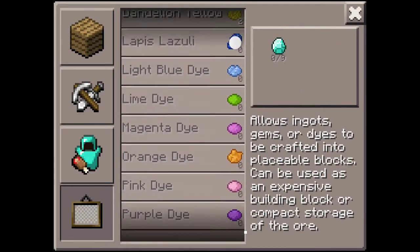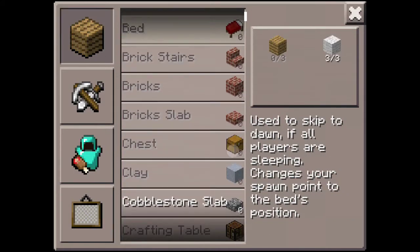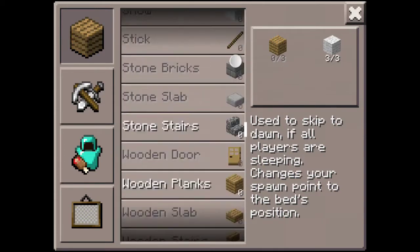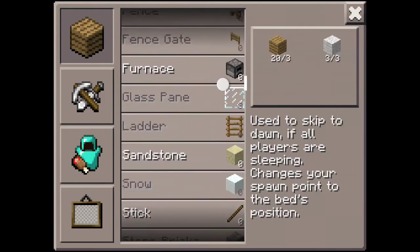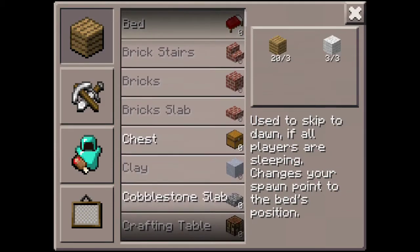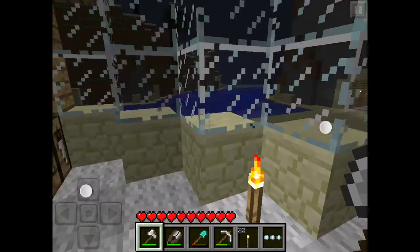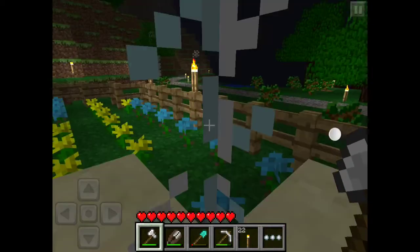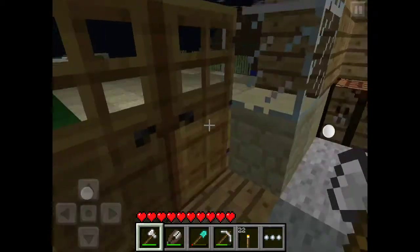Where do we make the bed? It's not in here — oh, it's in here. We need to make some wood planks first. Then we'll go up to the crafting table and make a bed. We'll sleep overnight in the bed after we've seen a creeper, because we have to see one — it's essential.